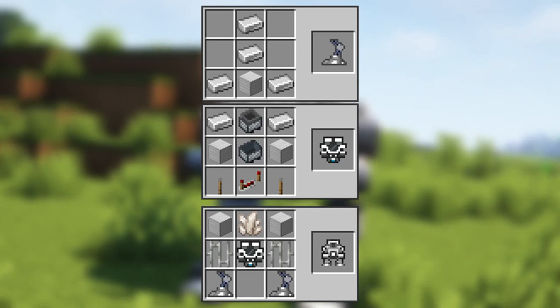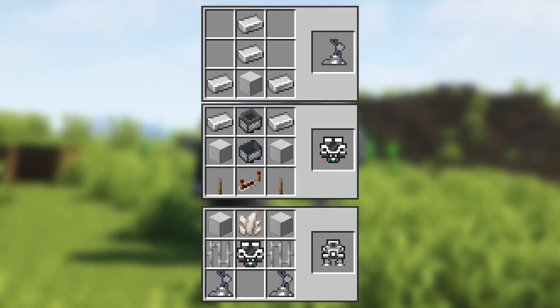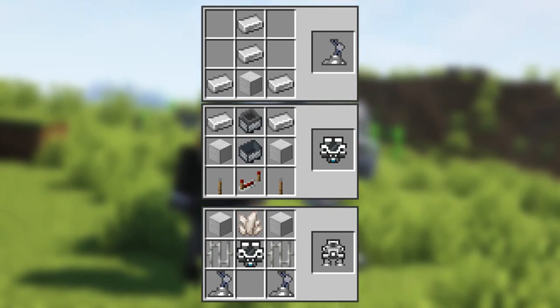To craft the Proto Armor, you need to craft one Proto Armor Chassis and two Proto Armor Legs. Then you can put them together with Iron Blocks, Iron Bars, and Nether Coats.